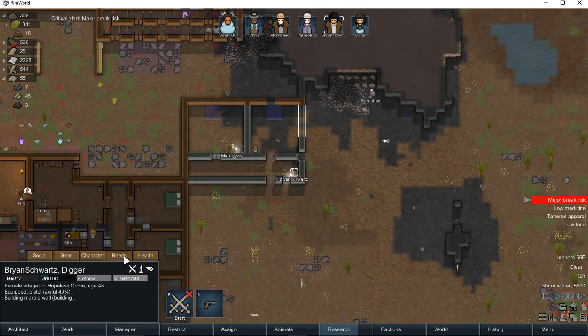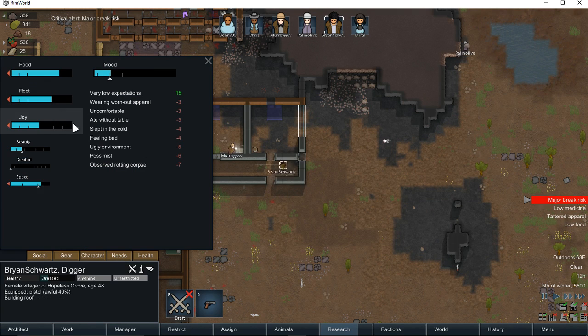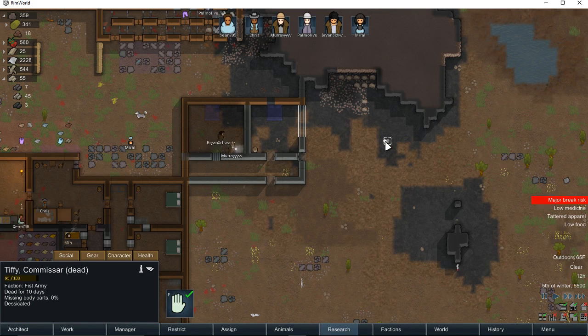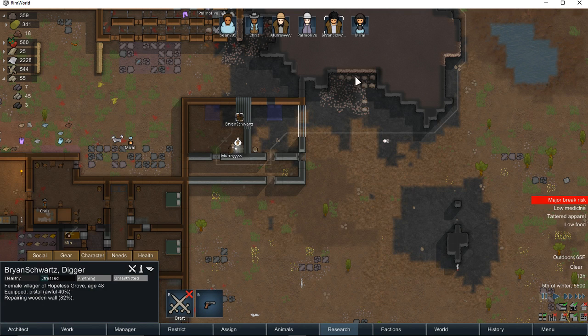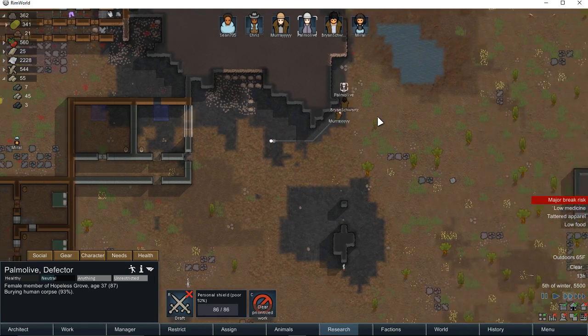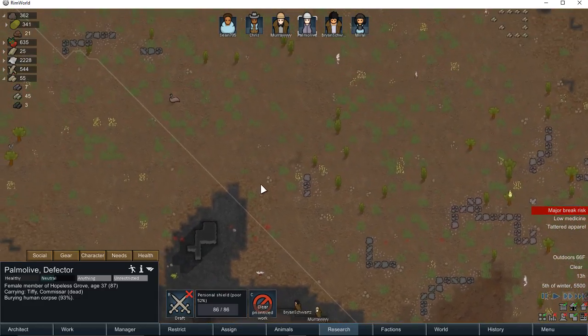Brian has a major break risk — no joy. His ratings are actually pretty high. He observed a rotting corpse. Can I get you to bury that person? That would be great, so we don't have to look at it.